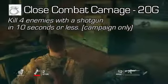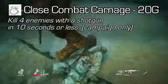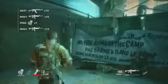Close Combat Carnage for 20 Gamer Score: kill 4 enemies with a shotgun in 10 seconds or less. Have you had a chance to do that? I've never even picked up a shotgun — I'm not a big shotgun guy. Well, it seems like this game has a lot of close-quarter combat and also a bunch of open space combat too. I'm on the sniping level right now.